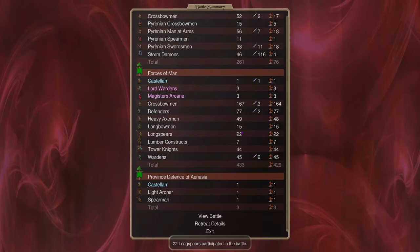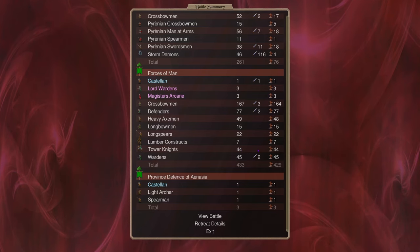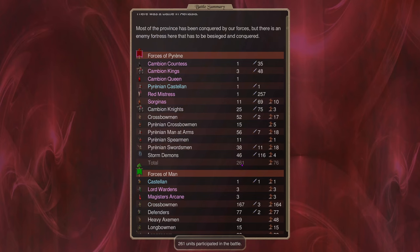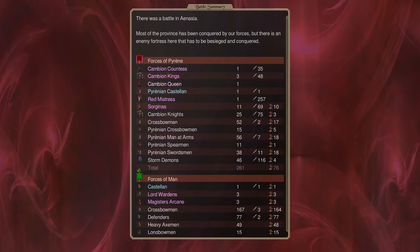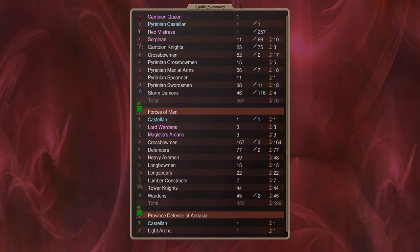The enemy had 433 troops — 167 crossbows, 77 defenders, 49 axemen, mage support, lord wardens, magister arcanes, lumber constructs, and tower knights. We lost 76 out of 261. Remember: even with cambion countesses and neat demons, you're still a blood nation — focus on blood tactics and pick your battles.